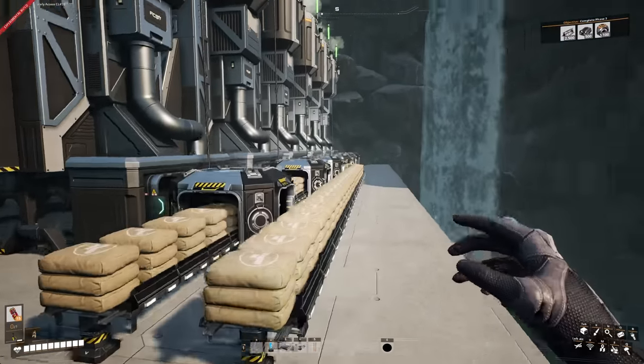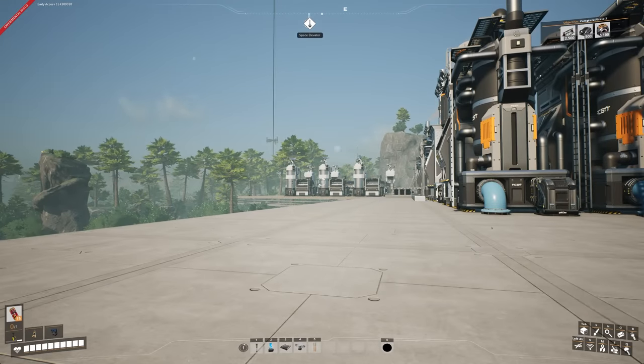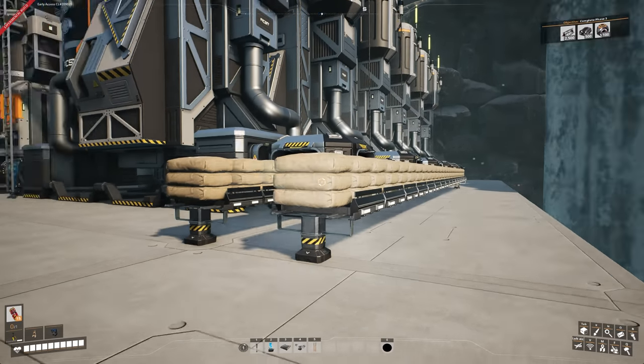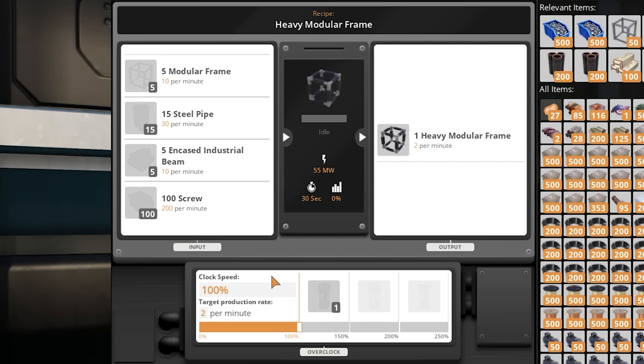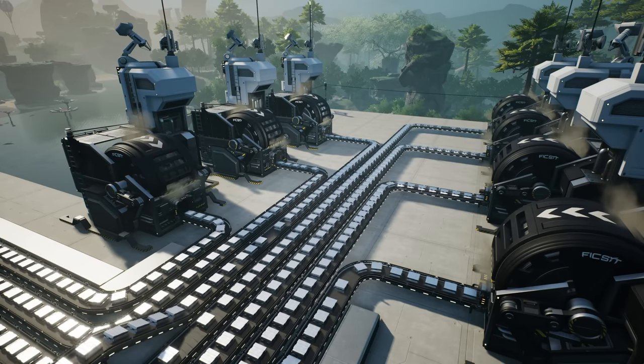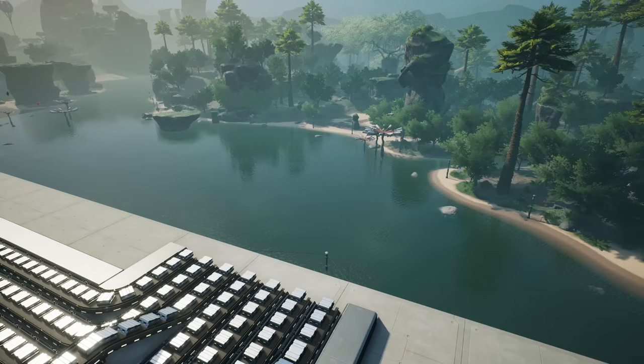These concrete lines are going to feed the encased industrial beams. As we know, in the manufacturer the heavy modular frames need encased industrial beams with the standard recipe — 10 modular frames, sturdy steel pipes, 10 encased industrial beams, and 200 screws. For the screws we're using the steel screw recipe. Everything this build requires will be produced on-site — we're not importing anything.